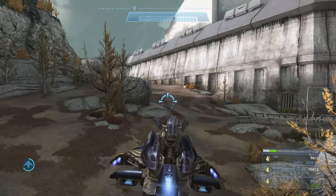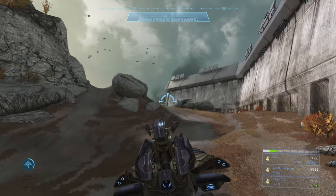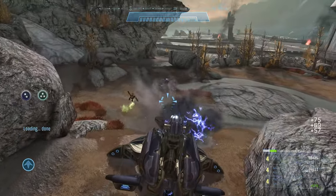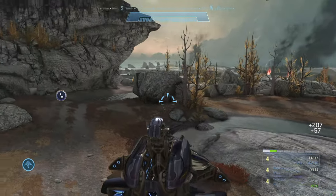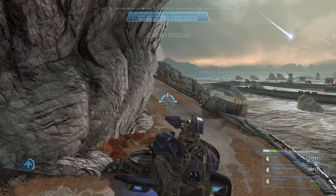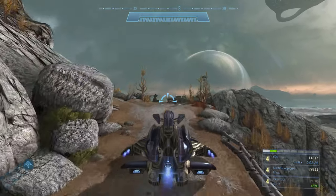Move forward and there are going to be three grunts up ahead over the hill, and a ghost over the second hill. Be ready to lay into these guys - you can actually kill all three grunts with one blast if you get the arc correct over the hill, and finish off the ghost with one more blast.